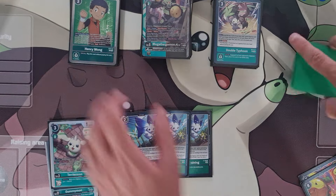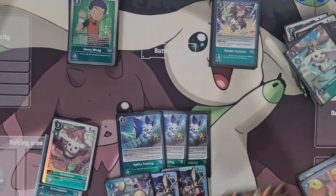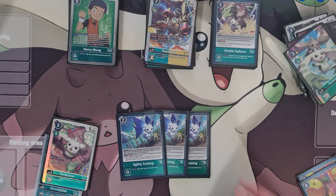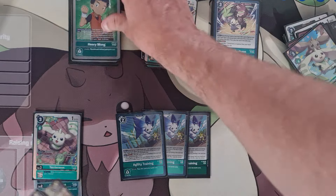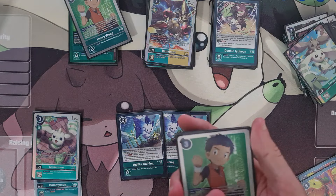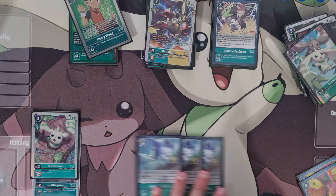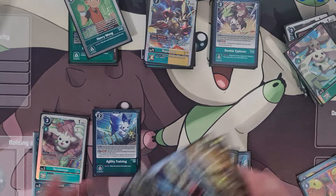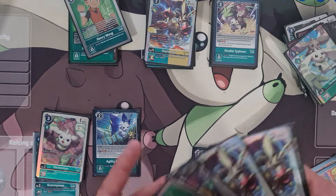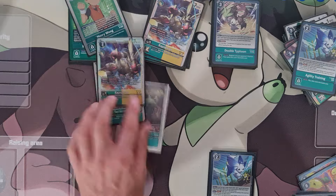Your hand will be full of Rapids and you're kind of like, this Terriermon lets me play a tamer for cheap — what if I draw Henry Wong next turn and I've already evolved this into a Rapid to pass turn? I'll miss that value. Double Typhoon is obviously a great option going first if you see this Terriermon, but what I love about Agility Training is you can play it alongside any Terriermon and then know what you want to do next turn. You don't know which Rapidmon you want yet; if you don't have a better play, you want to promote your Terriermon with Agility Training and then go into whichever Rapidmon is the preferable option.